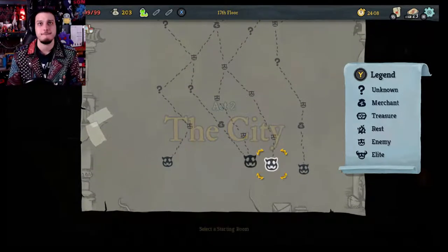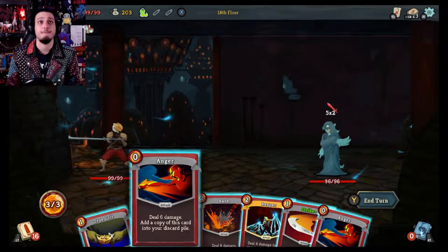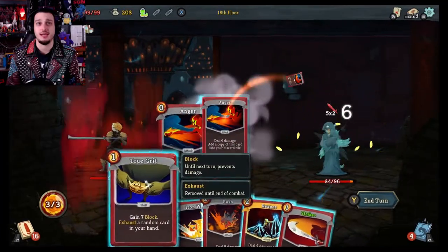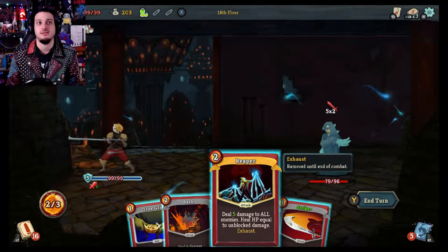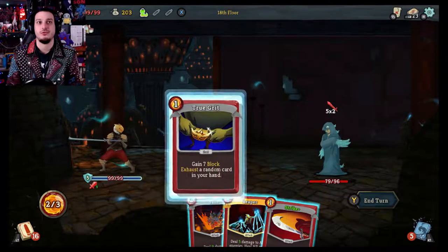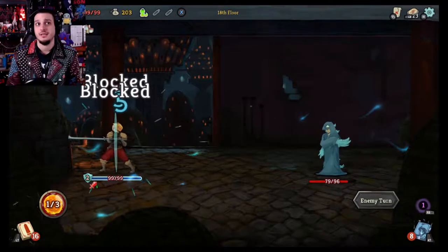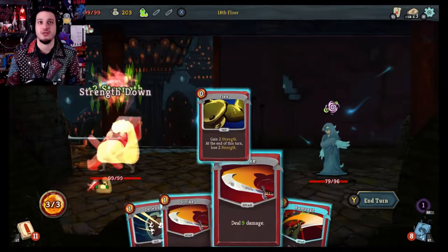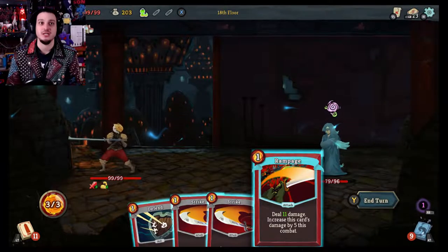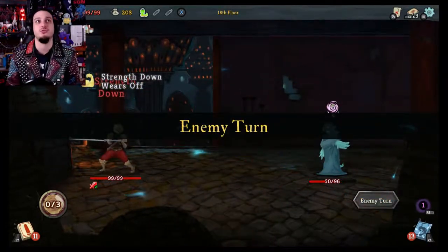Let's attack a beast and go shopping. Attack with Anger, Anger, Iron Wave, and trigger it because he's going to attack me for 10 damage, which I will block. Flex — I'll show you what that does. Gain two strength, and now everything causes more damage. Hit him, just strike, strike, strike — use that flex to all your might.